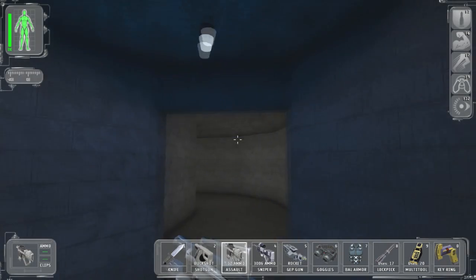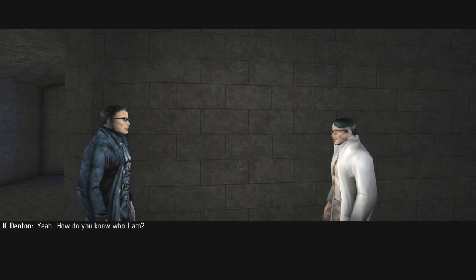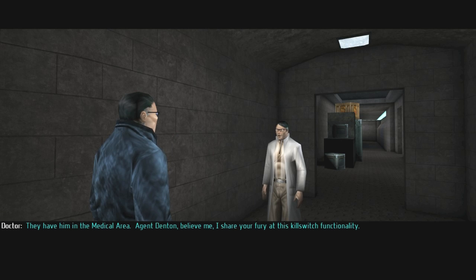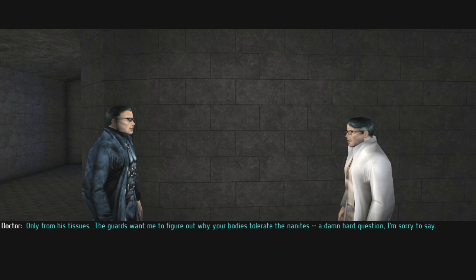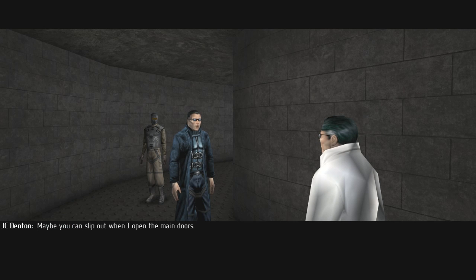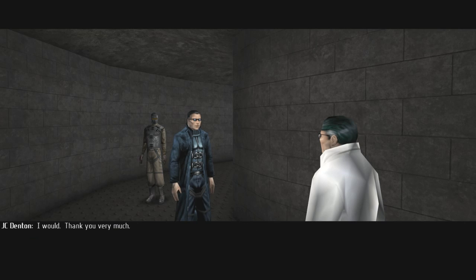'My goodness, Mr. Denton, did you escape?' 'Yeah — how do you know who I am?' 'I say your name every day. I have cells from your body in culture — your brother's too.' 'My brother — is he nearby?' 'They have him in the medical area. Believe me, I share your fury. Do you know Paul?' 'Only from his tissues. The gods want me to figure out why your bodies tolerate the nanites — a damn hard question. Play dumb, they know enough already.' 'Maybe you can slip out when I open the main doors.' 'I've already been shot once, but good luck. The only code I can give you is 0199 — that's to the medical area. Maybe you'd like to see your brother?' 'I would — thank you.'